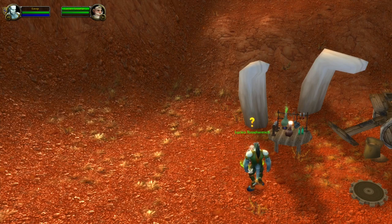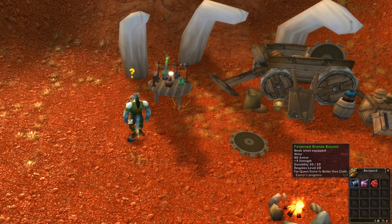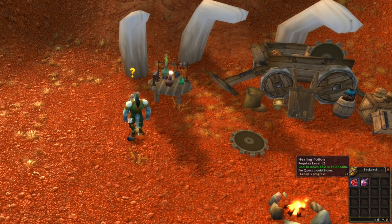At the same location there will be another quest giver who gives two quests where we also have to provide items we can prepare in advance. The bracers are crafted by blacksmiths. For the other quest we have to provide a healing potion and an invisibility potion.